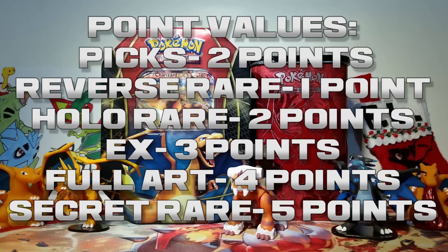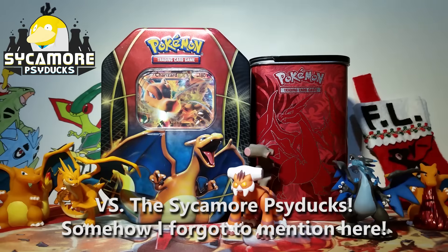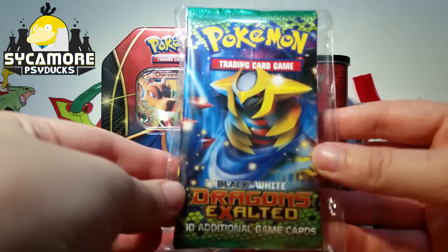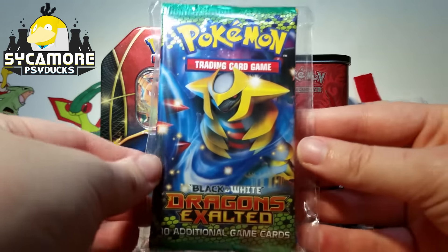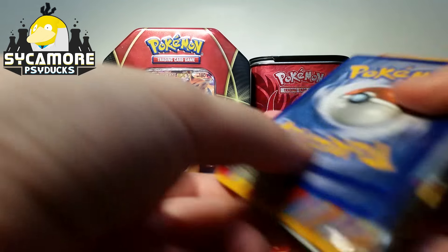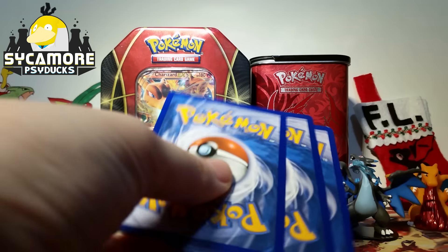We're finally in the last week here. It's kind of sad because I don't want to see it go, but it does have to happen eventually. What a way to set it off than with a mixed year of black and white packs. We've got Dragons Exalted, Boundaries Crossed, and Plasma Blast. I'm super excited to get into these. We've got three different competitive picks this week because we've got three different sets. So here we go with our competitive picks.